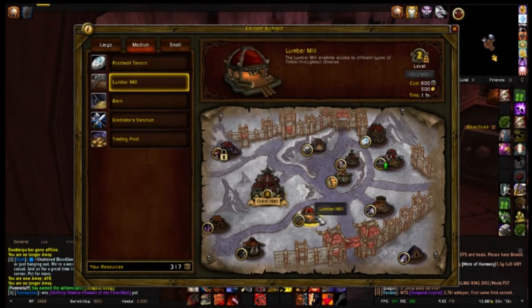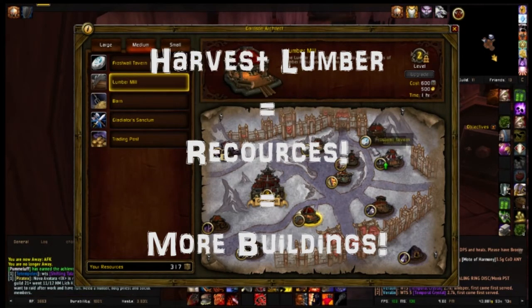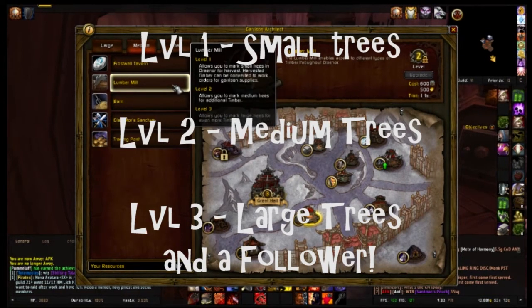The next most important building is the Lumber Mill — it lets you gather lumber to make resources to build and upgrade all of your buildings. Level 1 lets you cut short trees, level 2 lets you cut medium trees, and level 3 lets you cut larger trees and also grants you a follower.